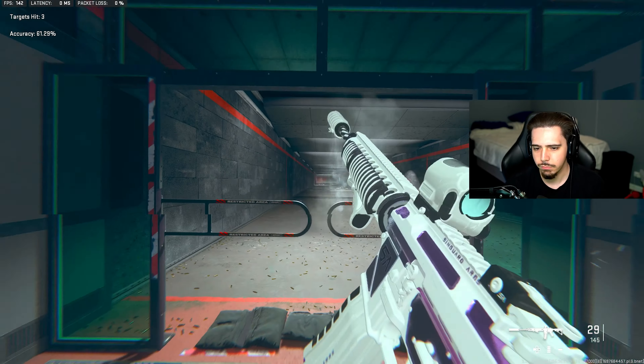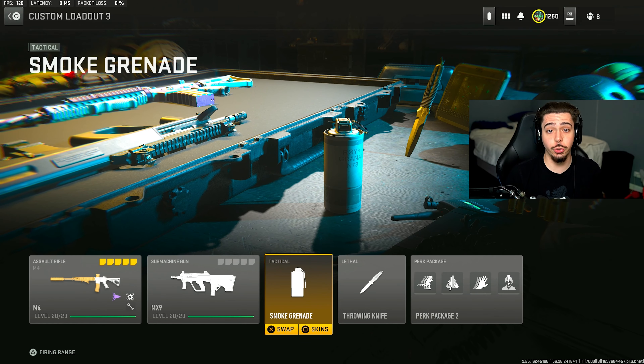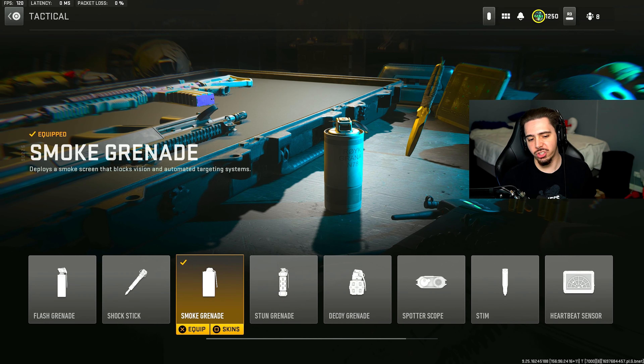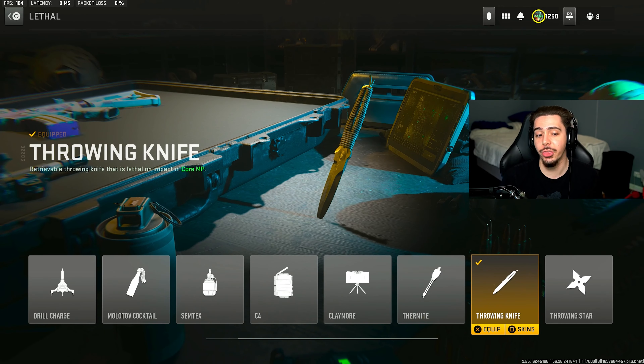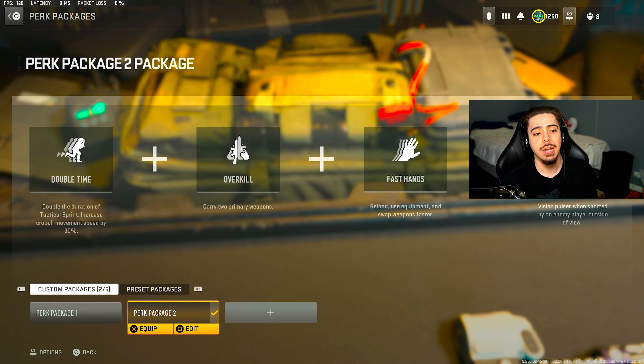Regardless of which of these five loadouts you choose, my tactical, lethal, and perks all stay the same. I use smoke grenades to rotate and get out of sticky situations, and throwing knives to finish downed enemies without wasting ammo. For my perk package: Double Time because I'm aggressive and want to move around the map quickly, and Overkill so I always have both a long-range and a close-range weapon.